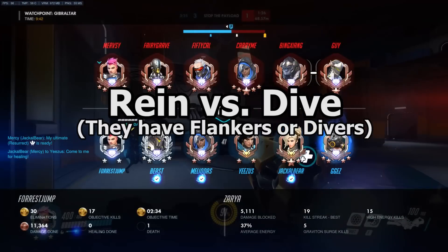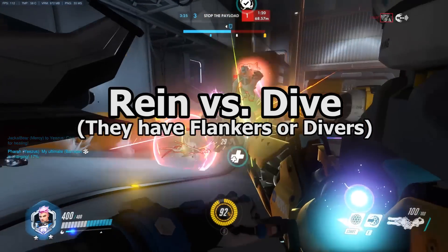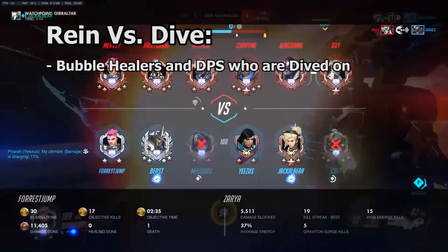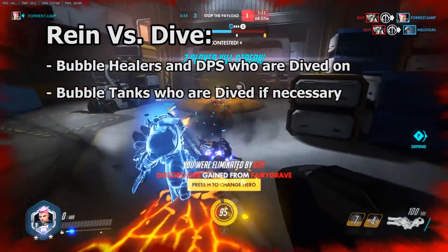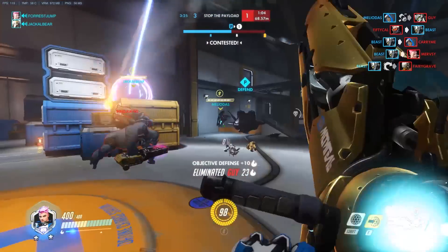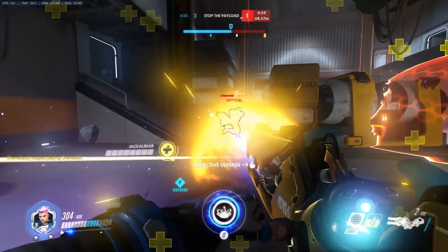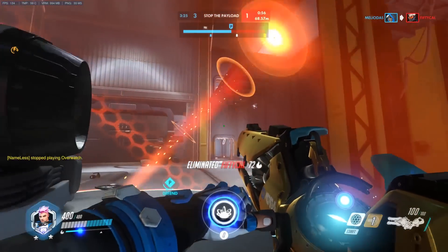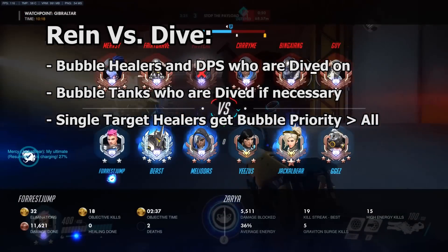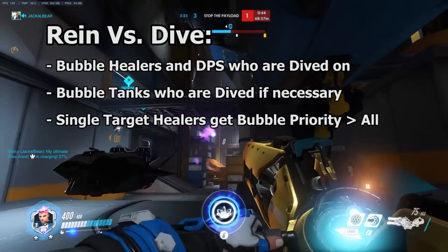When the enemy team has divers or flankers and we don't, let your team know you're saving your bubbles for when divers attack. Use your barriers to protect supports and DPS heroes who are targeted in the dive. You can put your bubbles onto tanks who get dived, but squishies have extra priority because of their low health pool. Unlike tanks, they can be knocked out very quickly. Our job is to block that knockout, peel the divers off of our team, and snowball the fight back into our favor. In the event multiple allies are dived at once, single-target healers like Mercy, Ana, and Zenyatta have the highest bubble priority — keeping them alive will help the whole team survive.